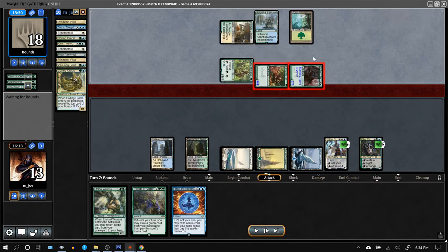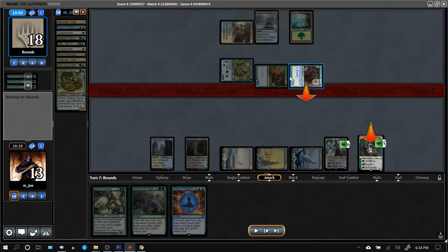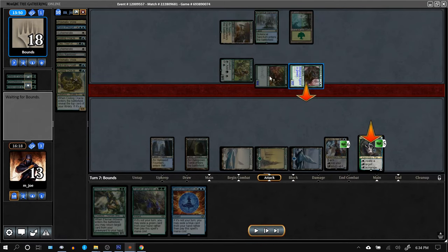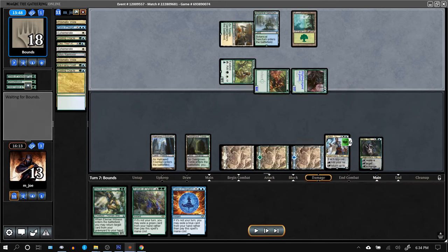I was sort of resigned to just losing here, but the opponent attacked my planeswalkers. I've got 13 life — infect players don't look at your life total that much. Maybe they thought I'd play a Path. A more experienced player would realize they're behind with two planeswalkers on board and three cards in my hand, and just go for my face. Instead, Oko went down — it ate two pump spells and an entire turn.